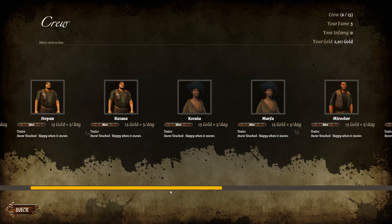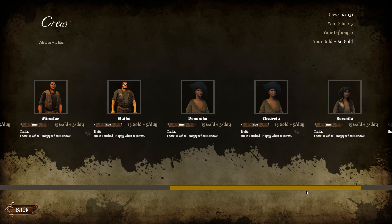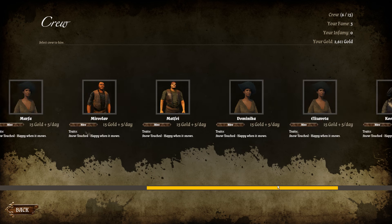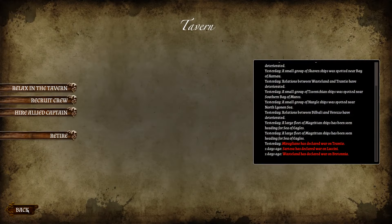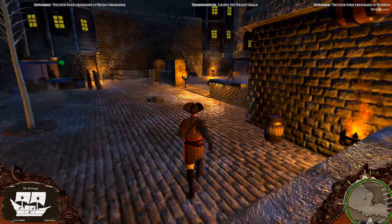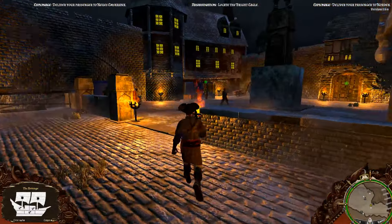All these guys are snow-touched - they're happy when it snows because they're from the north. Let's just hire a couple. Hired, hired, hired. 2,500 gold to spare to cover paying people and buying provisions.